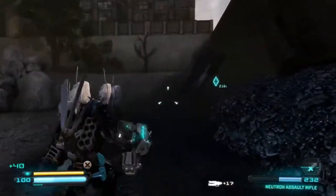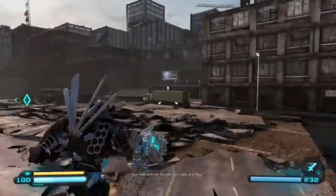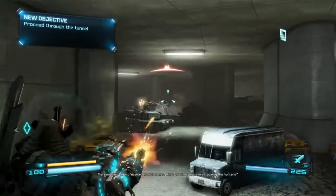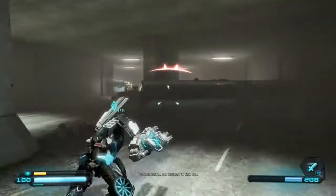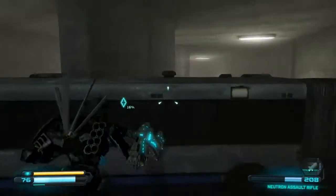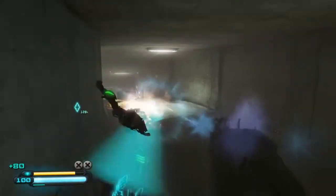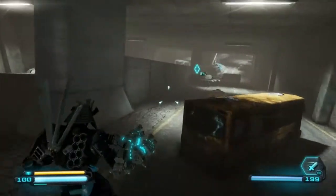I will use the blade dash and kill you. Let's reload this weapon — I like this Neutron Assault Rifle. They seem to be Cybertronian mercenaries. Proceed through the tunnel. Why are they killing innocent people? They're humans. They destroyed my shield — I must hide and recover the shield. This is not very easy on normal difficulty. Look at that taxi — it's so small.